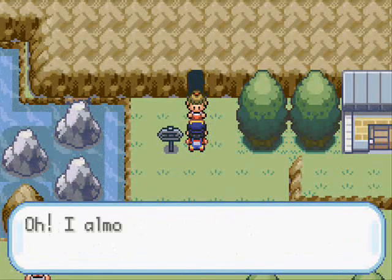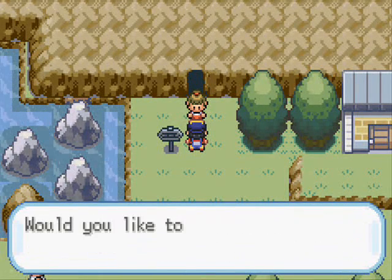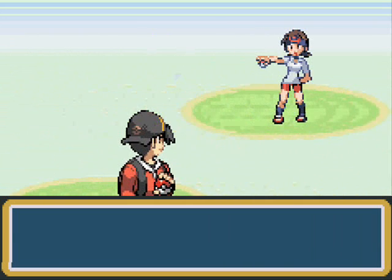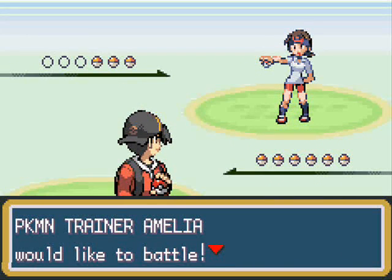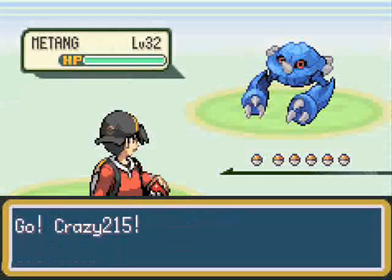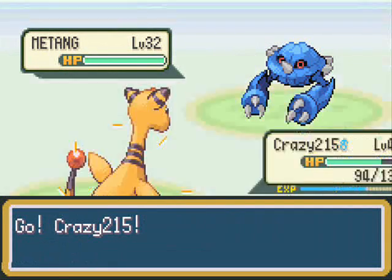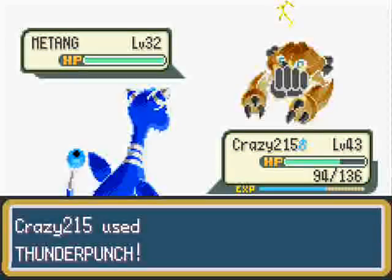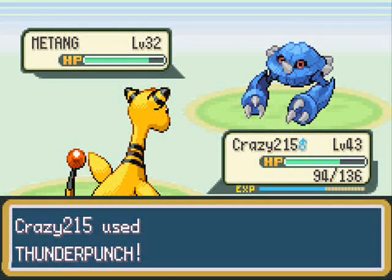So this girl comes out and she says that she's been doing training since her last bet. If you guys don't remember who this is, this is the niece of the Cinnawood Island Gym Leader. She says she's done some training, but not as much training as I've done, so it won't be too hard to take her down.